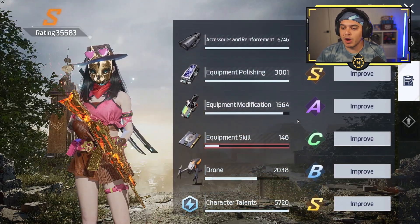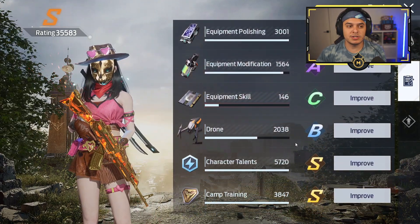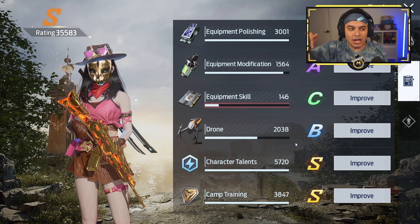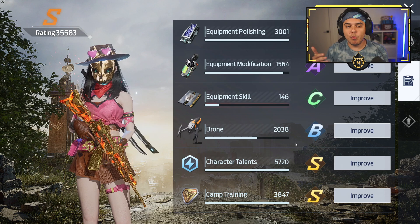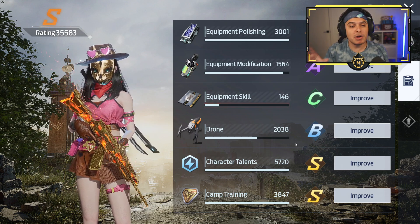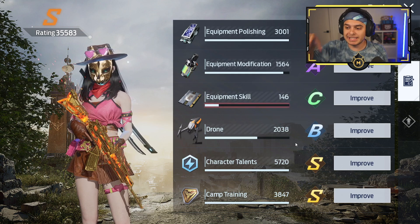The biggest struggle when it comes to just having a better rating is my equipment skill. It is a C, and today we're going to see what I can improve with two big improvements and how much that improves this equipment skill.